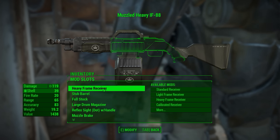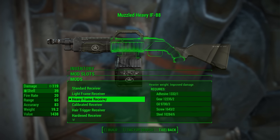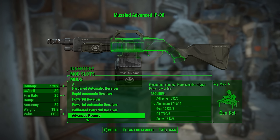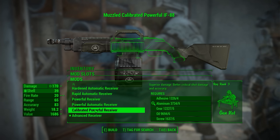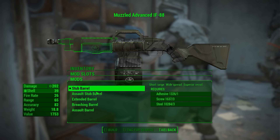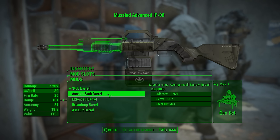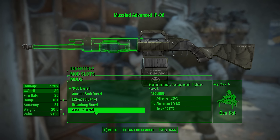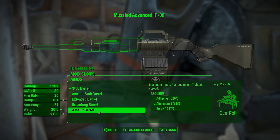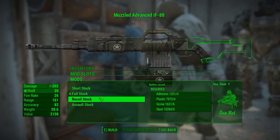Getting into the weapon workbench, you can see the different mods available. In the receivers department, it's pretty standard stuff with quite a few different options. As you get down the list you can incrementally increase damage — you're probably going to use the advanced receiver as fast as you can since it does the most damage. We also have a few different barrels, and I really like them — there's an assault stub barrel, extended barrel, breaching barrel, and assault barrel. They all have that tactical feel.